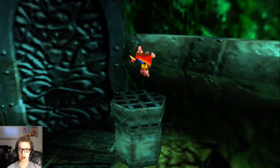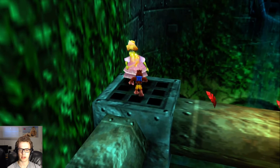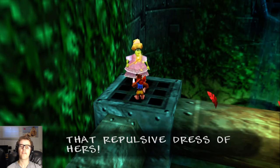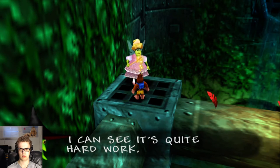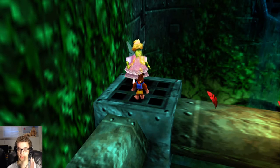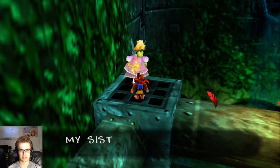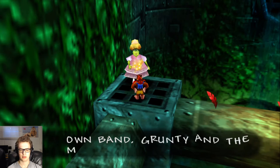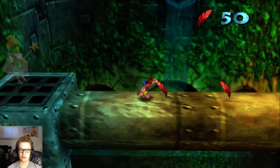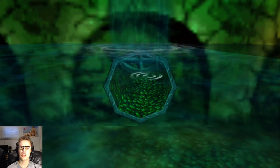Up we go. What's up, Brentilda? She interjects at random — I thought she was going to actually spawn. That was a monster mob; I bet they're awful. I'm focused here. Yes! Grates opened. Let's go investigate, shall we? Down we go.